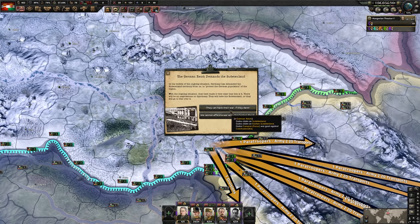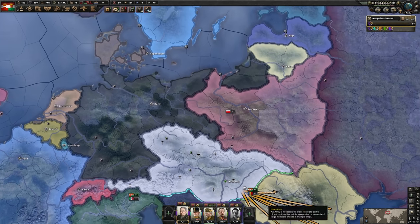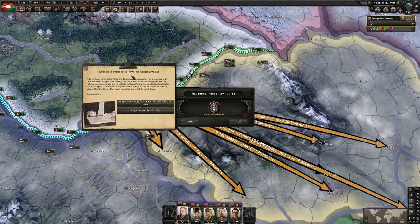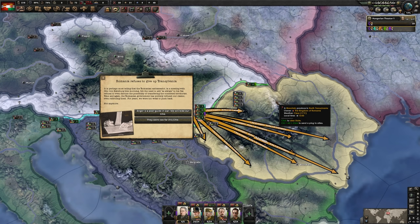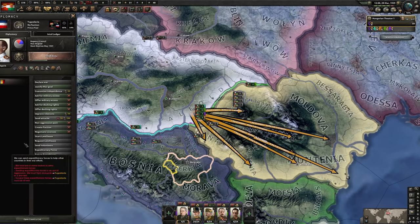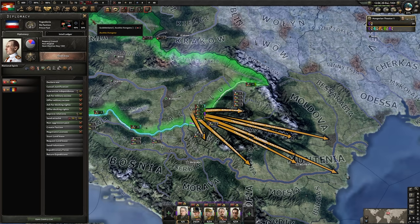If the Germans demand Sudetenland from us, we can safely say no — we have a non-aggression pact that they cannot break for the first year, so we have some time of safety. We'll use that time to wheedle our way into the Axis, eventually negating the German threat. When we finish Claim Transylvania, this event will pop up — Romania refuses to give up. The top option is us backing down; that's not our thing. We go with the bottom option: 'They Went Too Far This Time', which gives us a good national spirit — war preparations — cutting our justification time in half. We'll use that national spirit to quickly justify on the Yugoslavs.